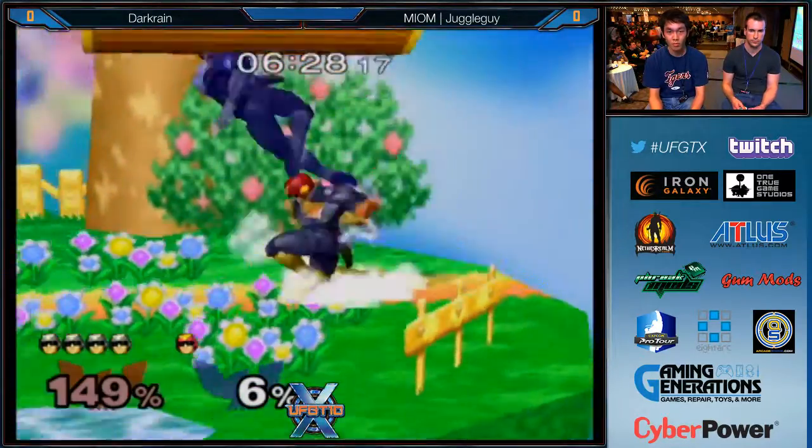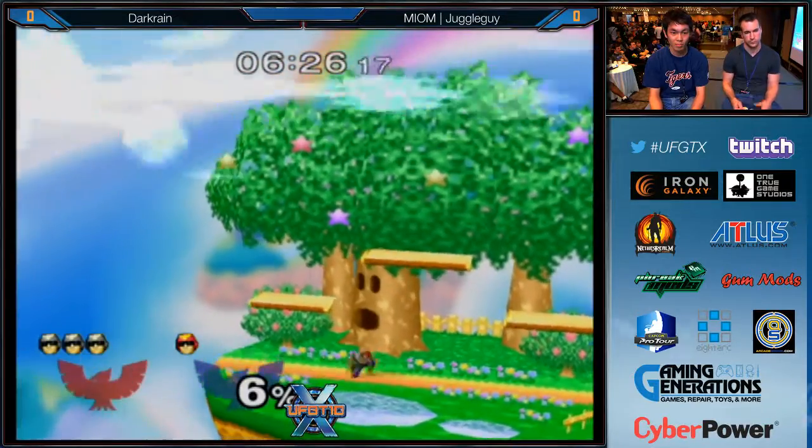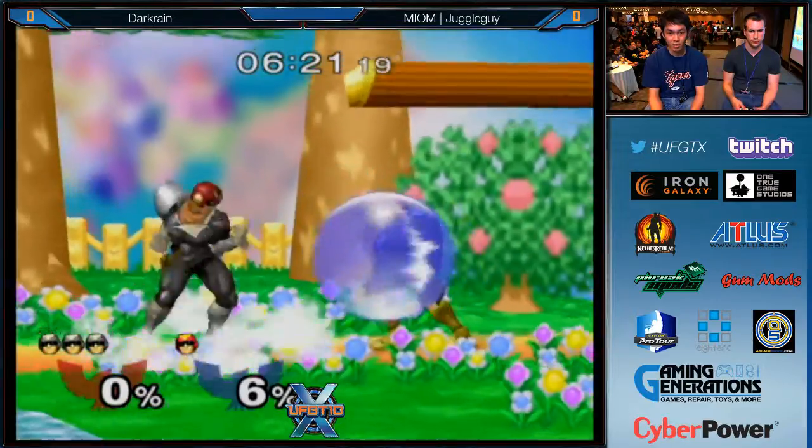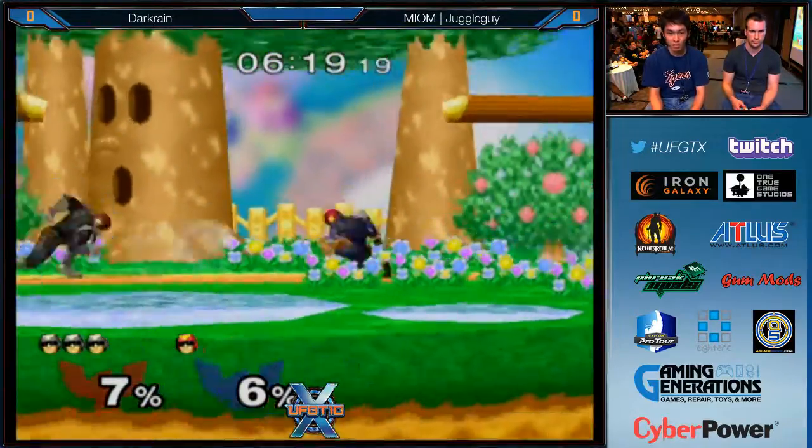Juggle Guy gets a trade. Rising knee! Dark Rain loses a stock. Dark Rain with beautiful spacing here on these Nairs.